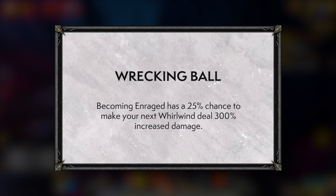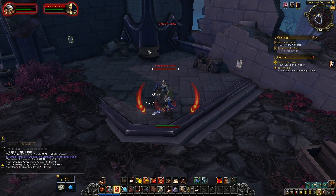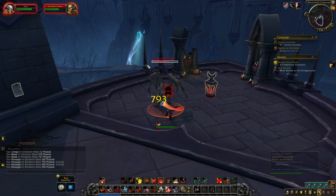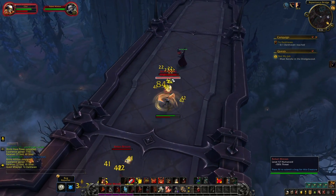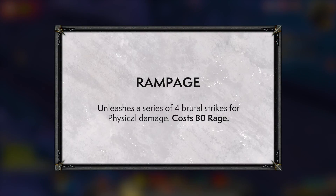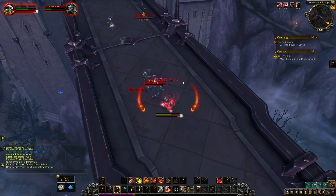With Slam being baselined, Fervor of Battle has been added to the talent tree. Wrecking Ball also returns from Legion and a new ability, Onslaught, has been added. The talents removed in exchange are Endless Rage, Carnage, and Meat Cleaver — none were very interesting. Endless Rage from the Legion legendary helmet gave a lot more enrage uptime. Carnage gave passive enrage uptime but Rampage now costs five less rage baseline as a trade-off. Meat Cleaver was weak compared to Dragon Roar and Bladestorm, so it shouldn't be missed.